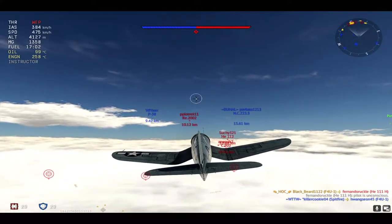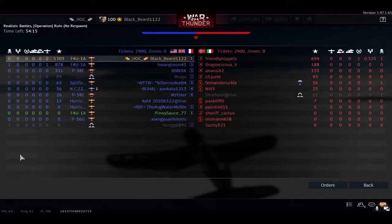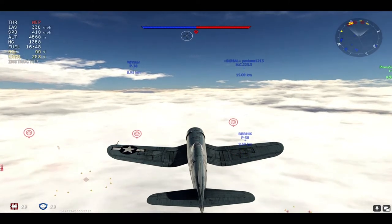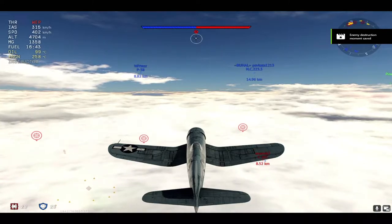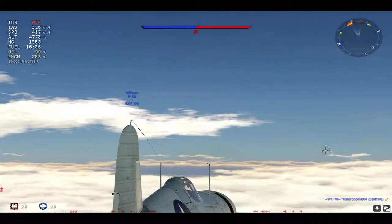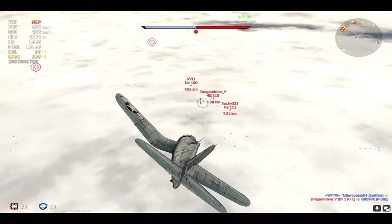I'm now trying to go back into the battle. This plane sits at 2.7 BR, so the maximum up-tier is 3.7 and the down-tier is 1.7 — the full down-tier. With altitude, a plane like this can do a lot of damage, and it's also enjoyable and easy to fly.